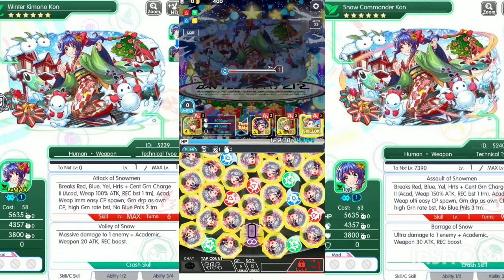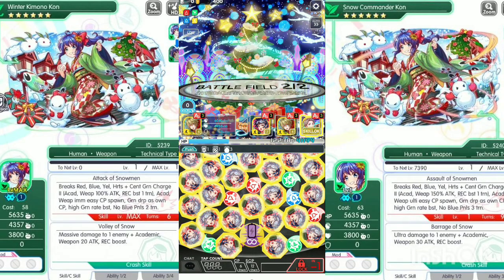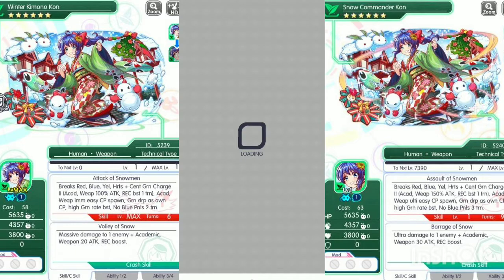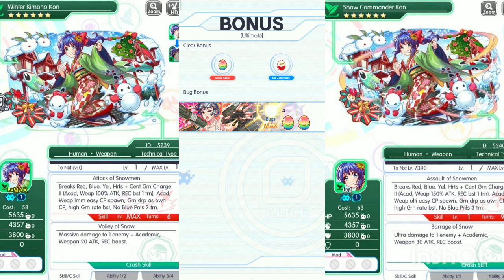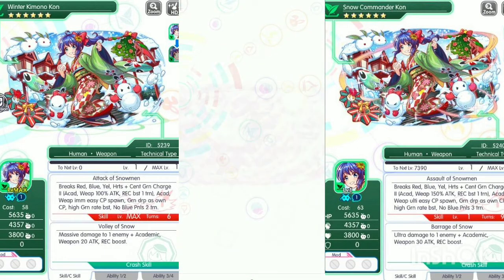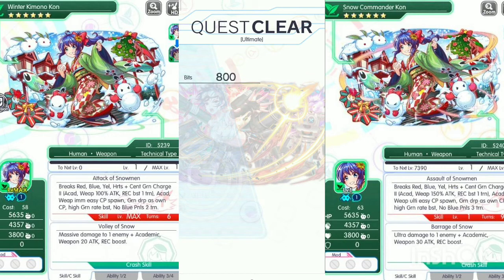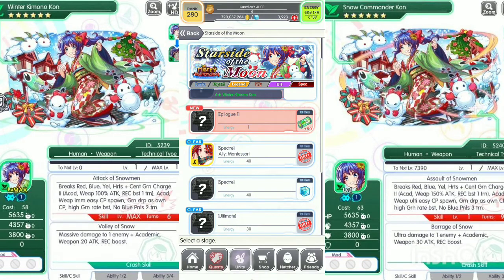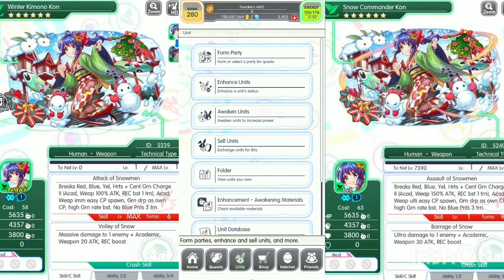And there you have it — it's only skill, skill, skill, and skill to farm this Winter Kimono Con. Winter Kimono Con is a very powerful unit. Let's review this unit a bit. We got three units — very lucky drop! Four total — this unit is very powerful.